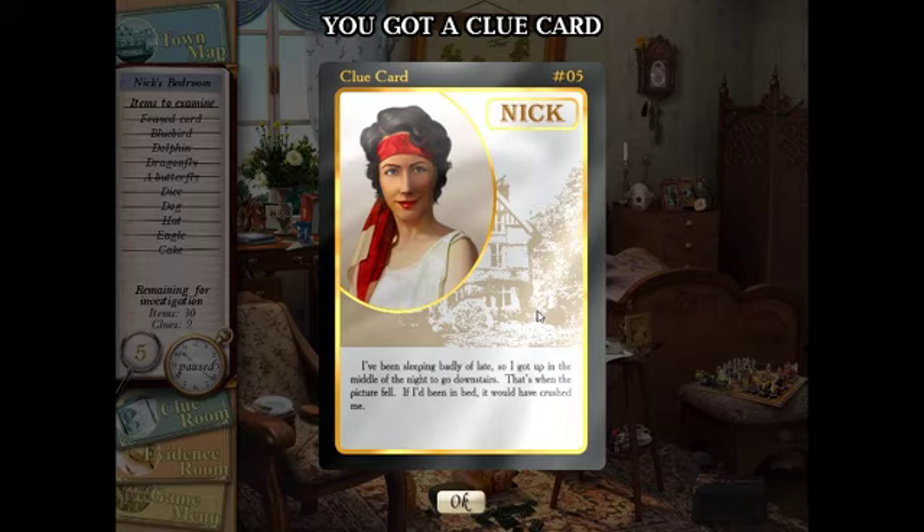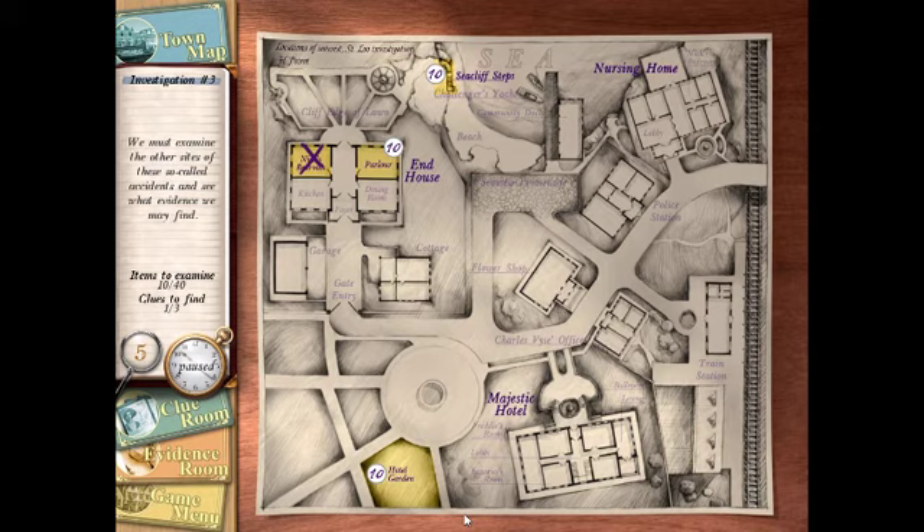The room is clear. Clue card: 'I've been sleeping badly of late, so I got up in the middle of the night to go downstairs — that's when the pitcher fell. If I'd been in bed it would have crushed me.' So somebody tried to kill her with the painting, which is not very nice.